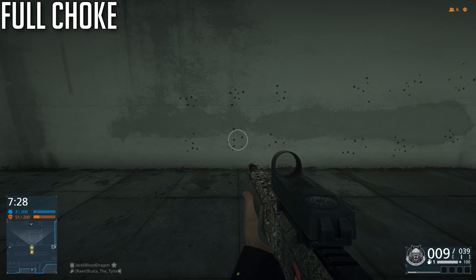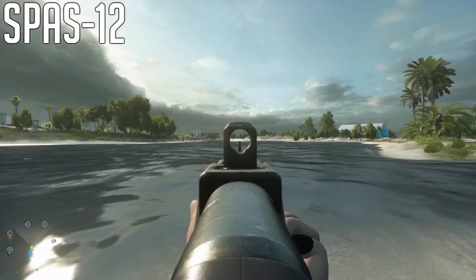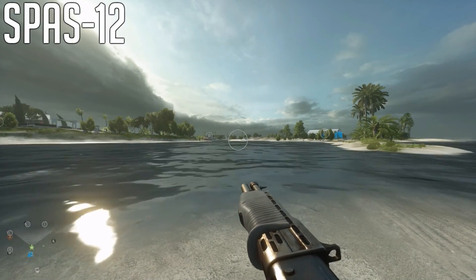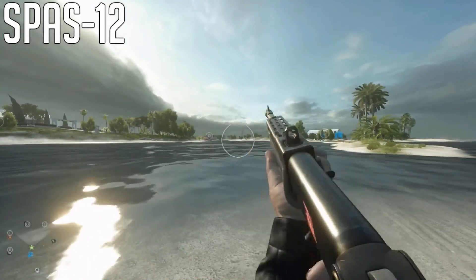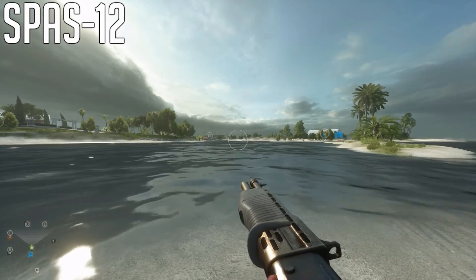There are other oddities with this shotgun that don't really affect gameplay. When you're aiming down the sights, you still pump the shotgun, even though it's clearly semi-automatic. And when you do a completely empty reload, you're supposed to put a shell into the chamber, but the chamber is completely black and closed, even though the pump is pulled back. It doesn't affect gameplay in any way, but it's definitely a bit strange.